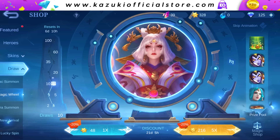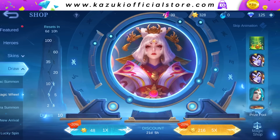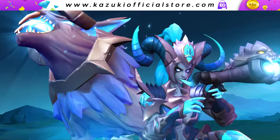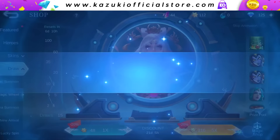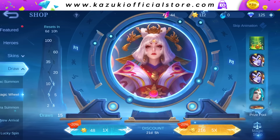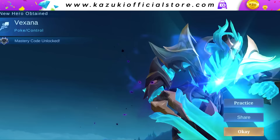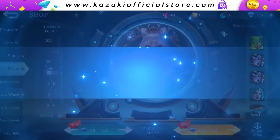10 premium fragments. I might just be too lucky on the advanced server. And here we got our painted skin and 5 magic cores too. We got Vexana as well. The magic core is dropping a lot.